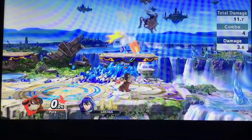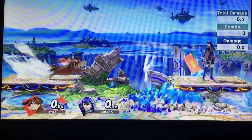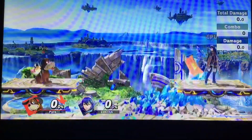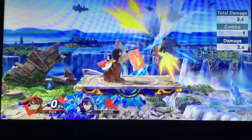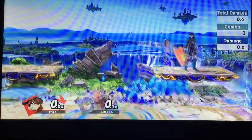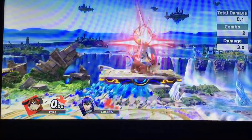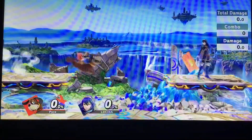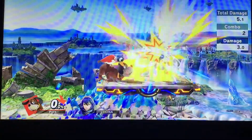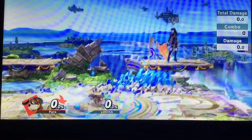Let's look at how these different heights interact with platforms. Here we can see a short hop Clay Pigeon that will hit Lucina's feet, however we don't land on the platform. By going for a full hop Clay Pigeon we will land on the platform, however it will not be centered on Lucina so we can't really combo off of it. However, if we go for a buffered full hop Clay Pigeon, we can see that we will land on the platform and it will also be centered on Lucina.